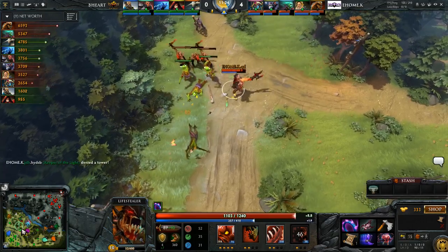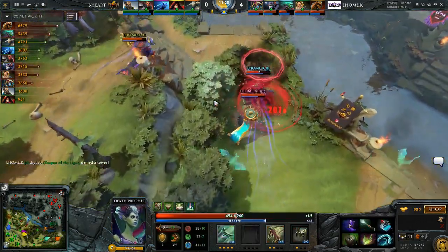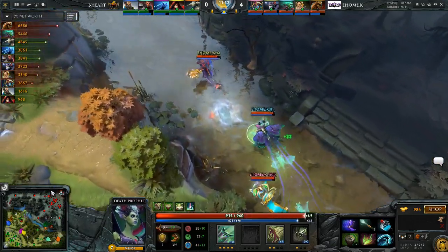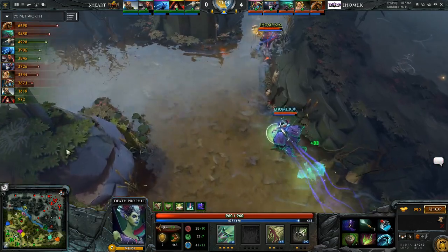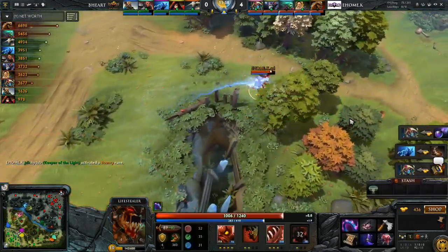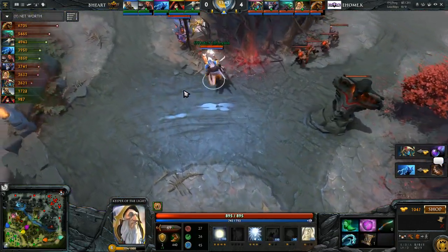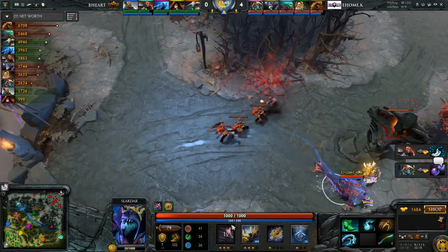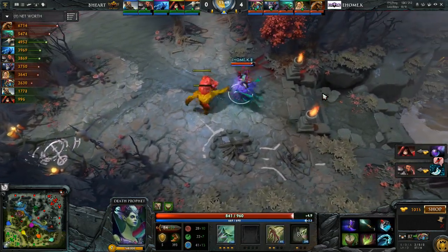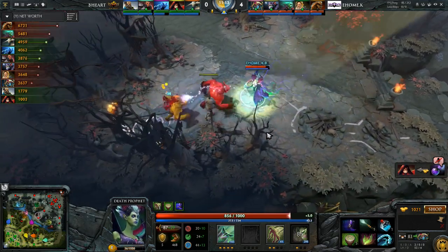Yeah, definitely. My goodness. Well, great start — they take down the tier 1 tower in the mid lane as well. Ehome Keen just all over it at this point. I'm feeling like they're going to be able to keep on building on this advantage. There's no reason they shouldn't be able to — the only thing I think they could prioritize a bit more is when Kotl was taking the jungle, if the Slardar rotated in and sniped the gold for the blink.